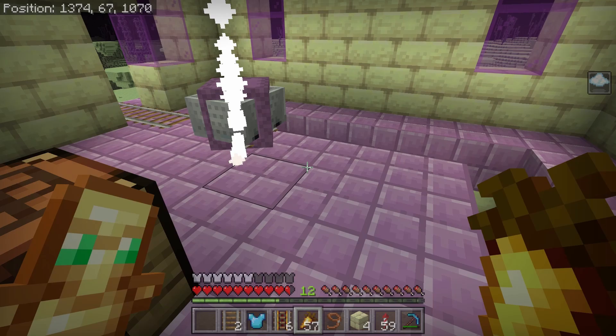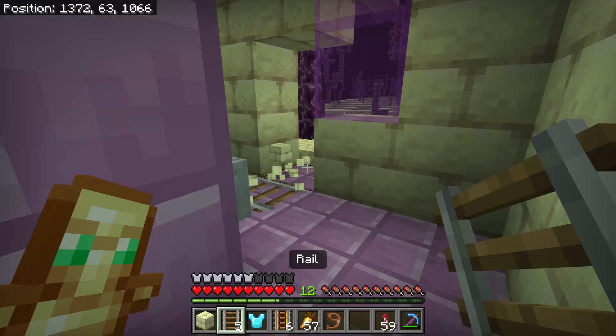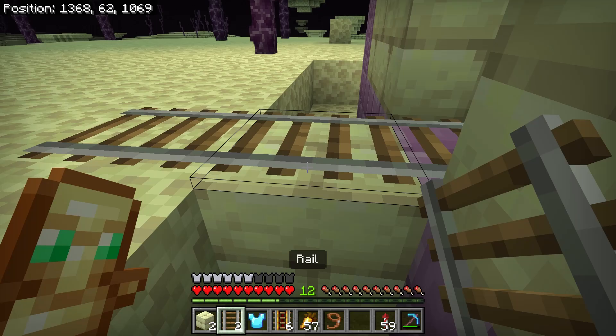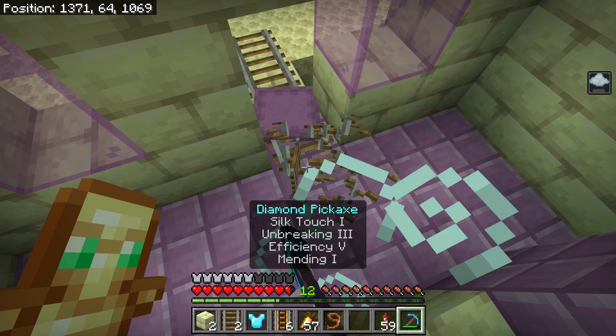It looks like we got one trapped — it's kind of bouncing, which is weird. Hopefully I can just... it fell through the floor. Well, that's not a good sign. I don't think it's supposed to do that. I've helped move shulkers before and I don't remember them ever falling through the floor. So that's kind of weird — I wonder if that's like a current bug or something. And he fell through the floor and now he's suffocating. This is not a good sign.